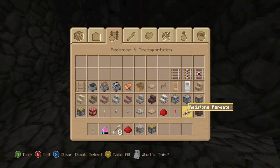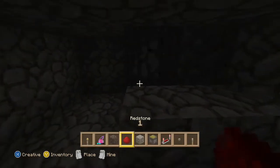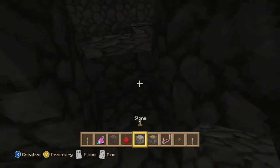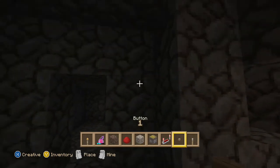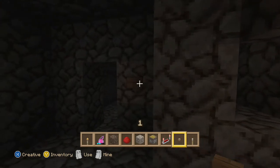There's the redstone, a repeater, and I need a button and a lever for later. You'll want to clear that out right there so it gives you a little bit of room. There you go — that's how you push your items out.